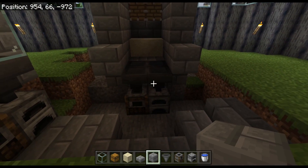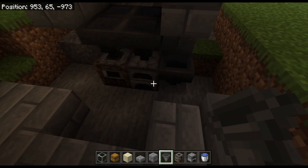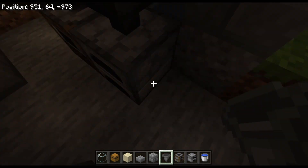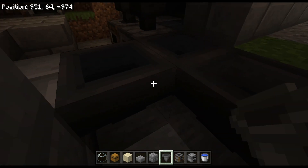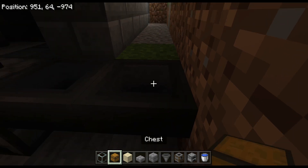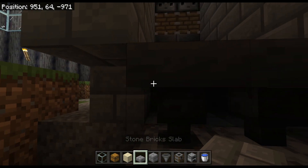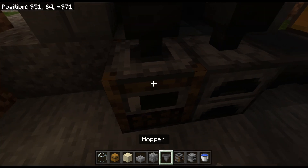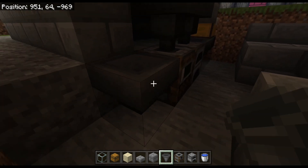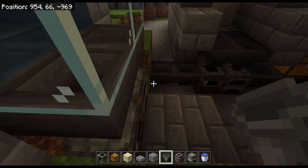Down here you want to start making your unlimited fuel source. I recommend getting a couple of hoppers — you only need one, but I put two hoppers facing into each other here, pointing into the furnace and/or smoker. Then put a chest on top. This is where you want to put your slab just to make it look a little bit better in my opinion.